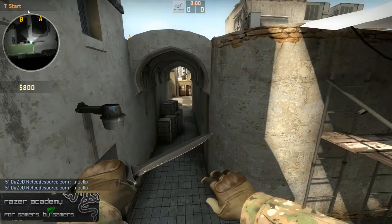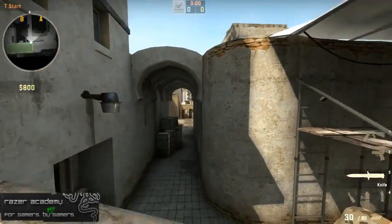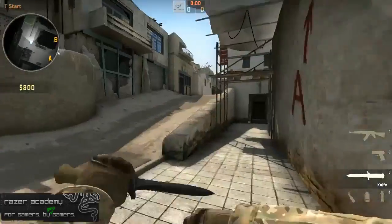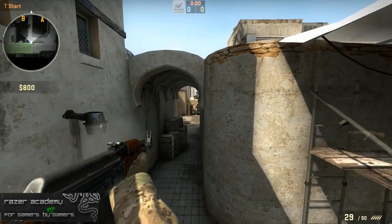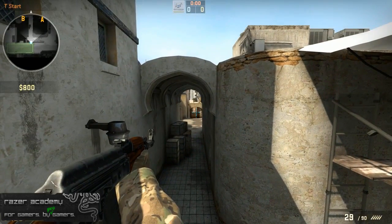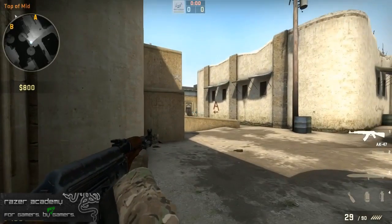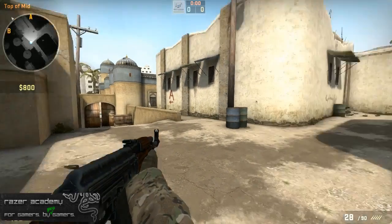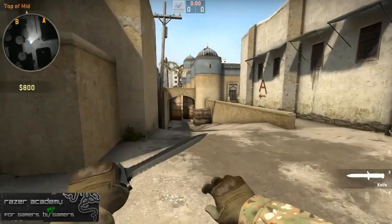Now let's go over T side. Generally you're going to set up in a 2-1-2: two players towards B tunnels, one player who stays in T spawn and AWPs middle, and then two players towards long A — one outside long A and one who goes to the palm tree. The middle AWPer's role is to make sure nobody pushes up the middle. He stays in T spawn for a while, then drops fast pass, tells you how many cross towards B, gives information, and holds middle control. He usually ends up around green box when it's safe to cross, and he's kind of a do-it-all who can control the team and secure map control.